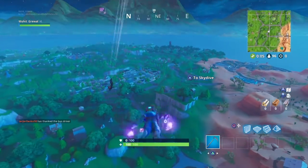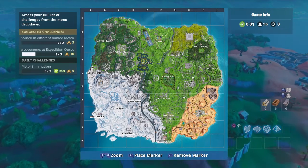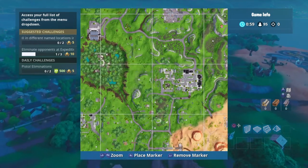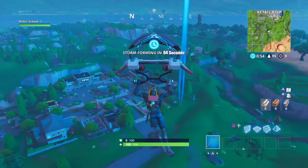Hey guys, I'm Michael with Boundaries here and we will be showing the locations of the water tower, ranger tower, and air traffic control tower for the week five challenges for season seven. So the first one is at retail row.